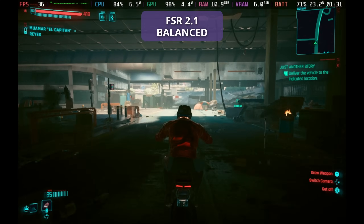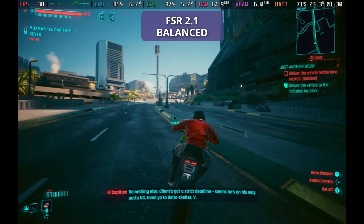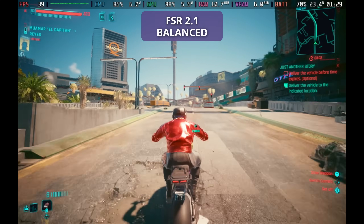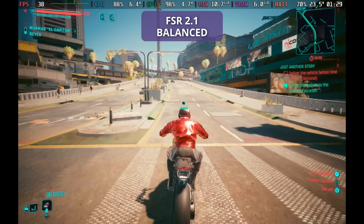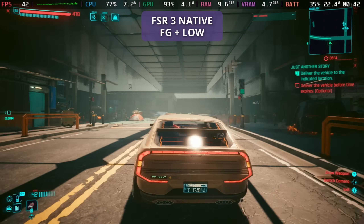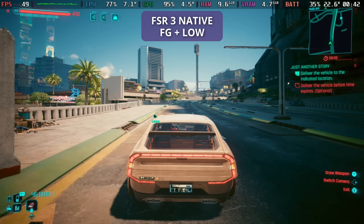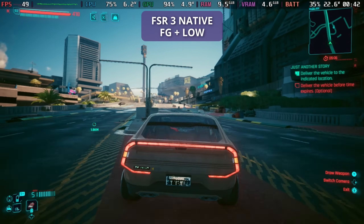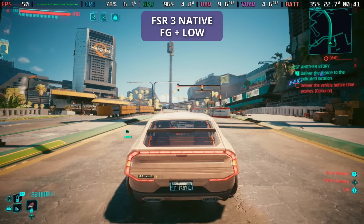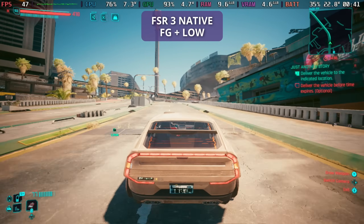With 2.1 balanced outside in the world, we were getting a good 30 to 40 frames per second previously, very happily without major issues, and it didn't look too bad — even with that balanced mode, although we do get quite a lot of FSR fuzziness. Now if we use FSR 3 with native and frame generation outside of Dogtown, it really does look absolutely epic. I can't begin to tell you how much better FSR 3 native looks — even with the low graphics preset — over even medium FSR 2 or FSR 3 quality. It just looks absolutely fantastic with or without frame generation.